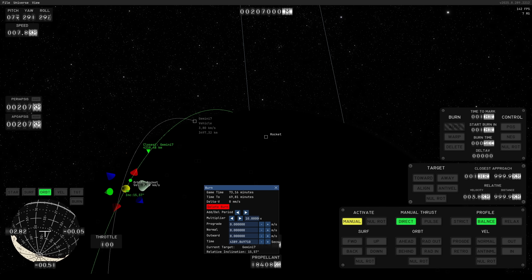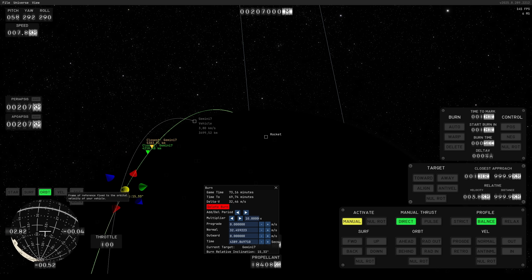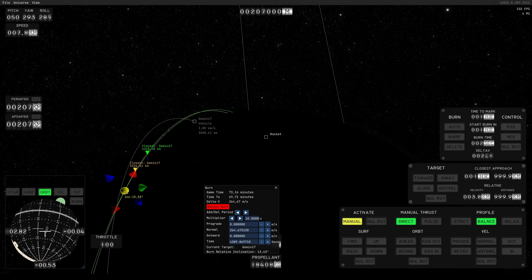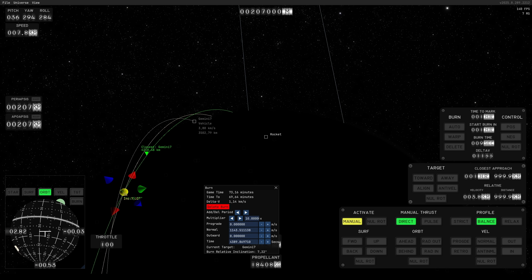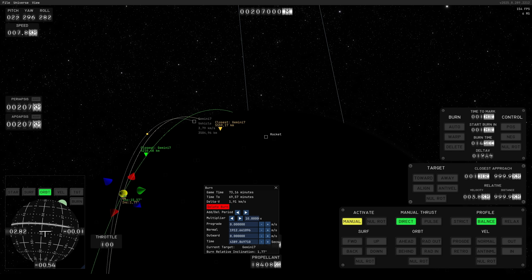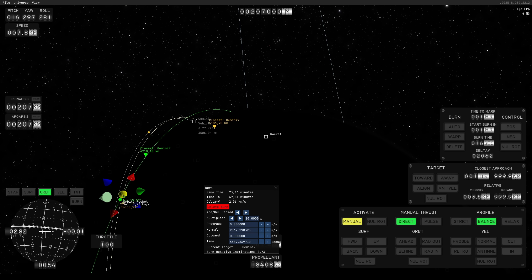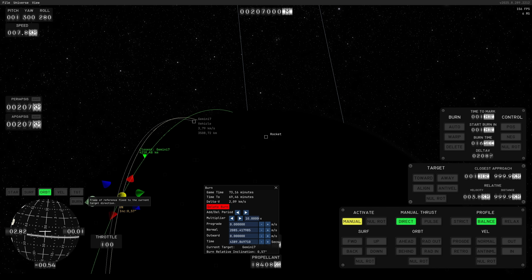You just select the vehicle that you want to rendezvous with, and then you kind of eyeball your burn maneuvers to get the closest approach that will get you very close to your target. First I tried to match the planes of both vessels, which of course costs a lot of fuel.